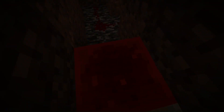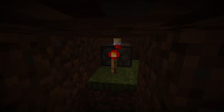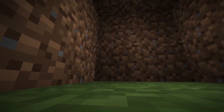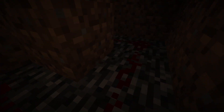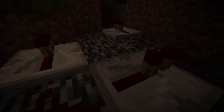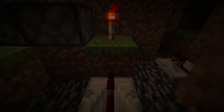It pushes this piston, which then powers this, which powers this to stop powering that block right there. Now you're saying: how do we unpower the rest of these blocks? So you move over here and we have two redstone repeaters.